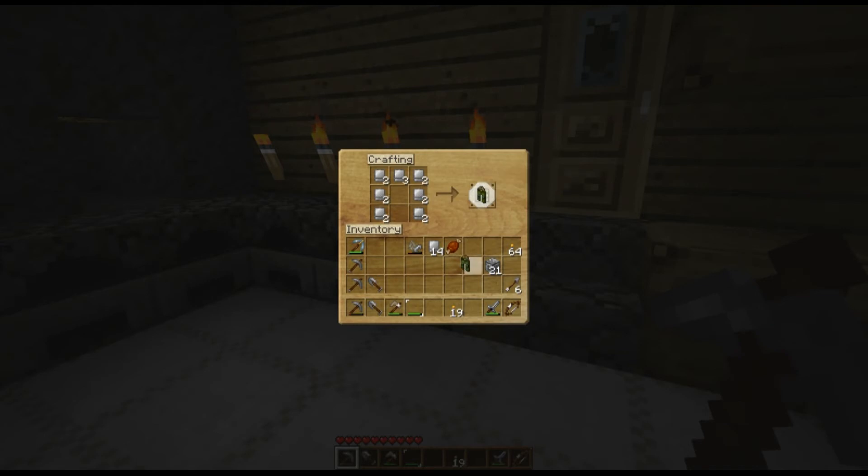This is why I said we're going to go through equipment pretty quickly here. The next thing we're going to make are the feet — the boots. It's two in a column on both sides. So we make some iron boots.